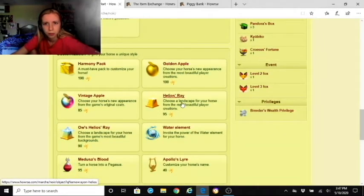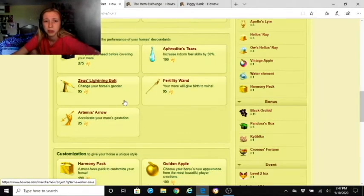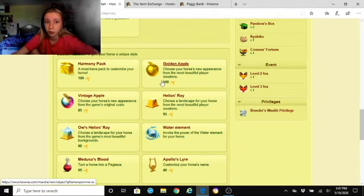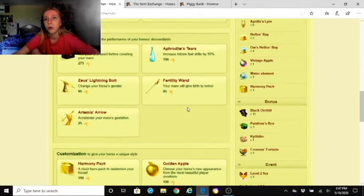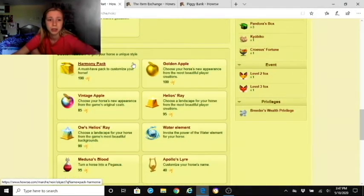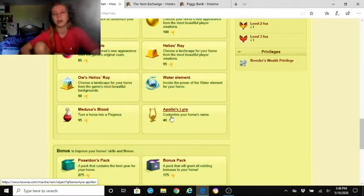The Zeus's Lightning Bolt can change your horse's gender but I've never used it. You can also castrate horses — it can give them a bonus. The vintage apple gives access to older game coats. The Helios's Ray lets you choose from player-created landscapes. The unlimited Helios's Ray also includes event backgrounds. Water element, fire element, and similar items you cannot buy — you get them from events or divines.